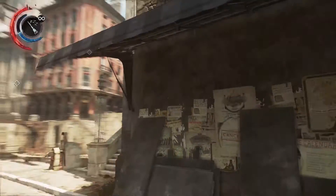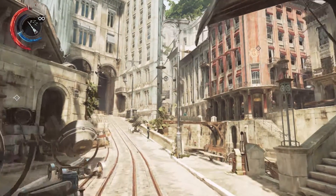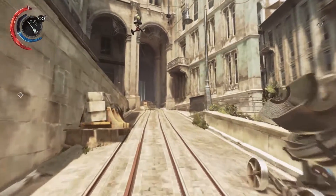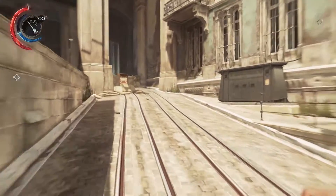Hey, what's up everybody? This video will be showing you how to unlock the safe in the Overseer offices found in the Mission Edge of the World for Dishonored 2. You can find the Overseer offices after the first light wall, and I've already gone ahead and cleared out the enemies for your convenience.